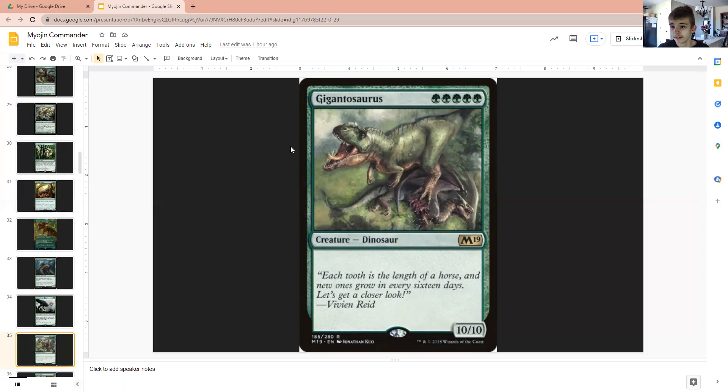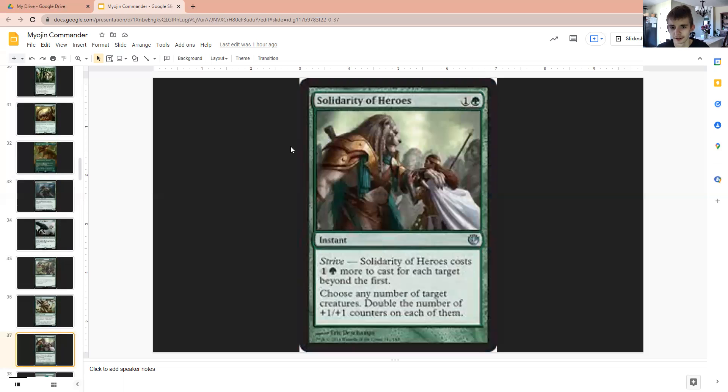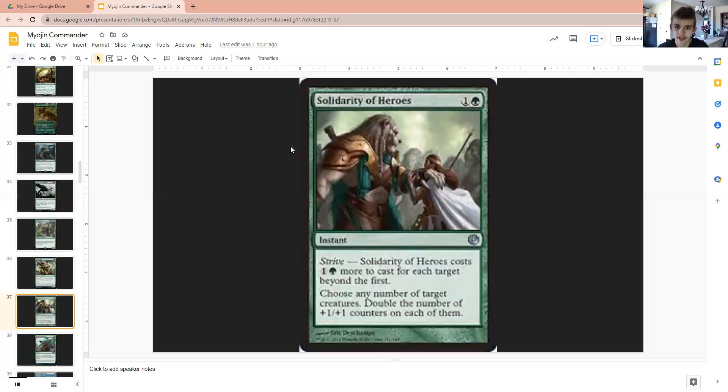Gigantosaurus, because 5 mana for a 10-10 — that's absolutely fair, Wizards. Scurry Oak to make us an army of squirrels, well, not exactly in a hurry. Solidarity of Heroes to double the number of counters we put on our creatures, which benefits us if we spread those counters around. Invigorating Surge does the same thing but to a lesser scale, because it has Strive and gets more expensive for each target beyond the first.